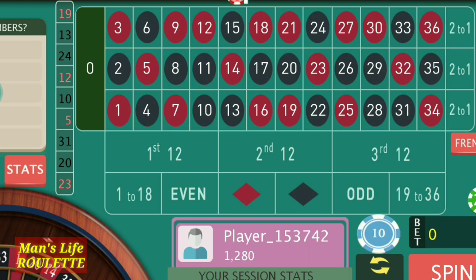For every $1,000 bankroll with $10 basic bets, $100 should be your target — and it's quite achievable with this strategy. I hope you liked and understood this strategy. If you did, please like this video and subscribe to my channel for more roulette strategies that will help prevent you from losing money at the roulette table. Thanks for watching!